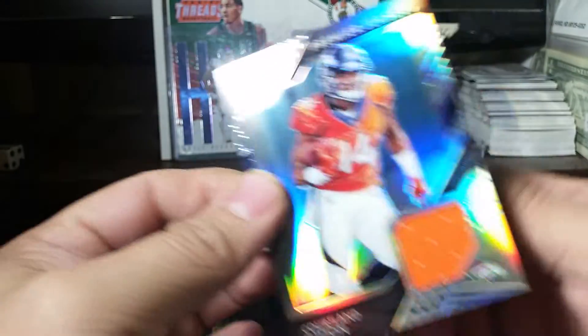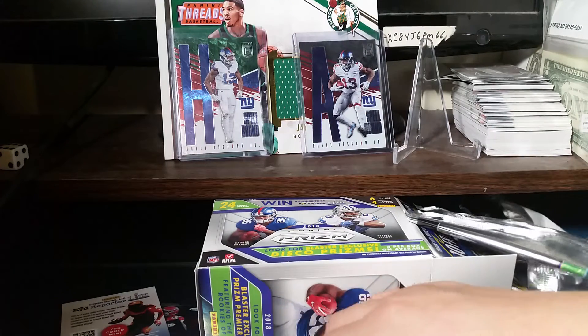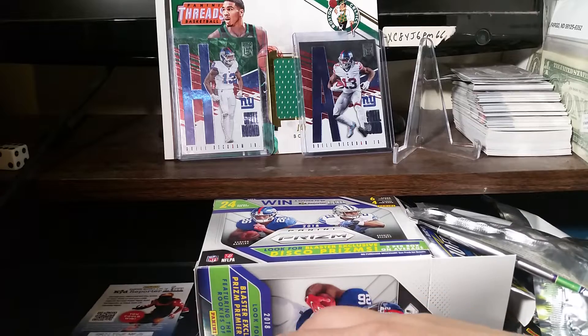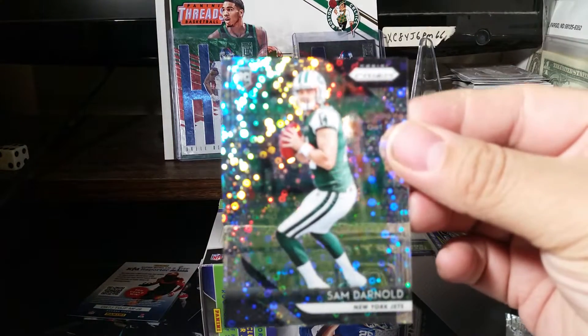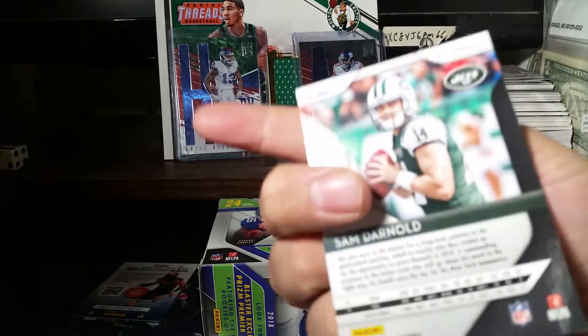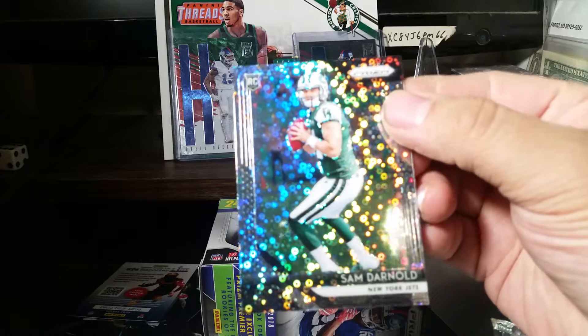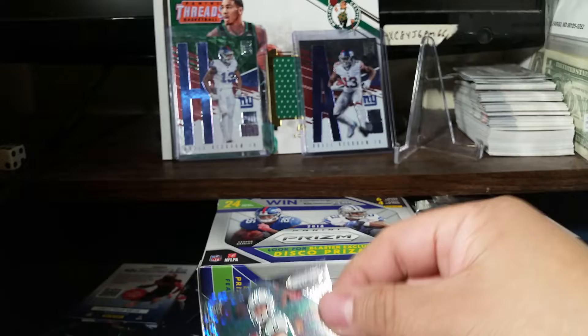So that's it guys. My best hit out of the box is a Sam Darnold disco prizm — right there, beautiful. I spent 20 bucks to get this card. That's it guys, thank you for watching. Y'all have a great day, see ya!